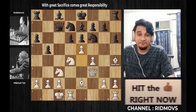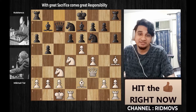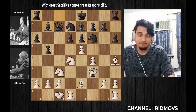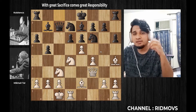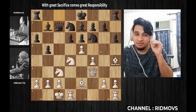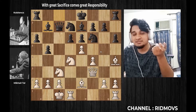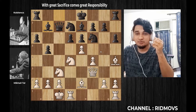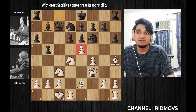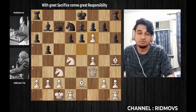Then Mikhail Tal plays pawn to E5. Now the bishop on B5 will attack the pawn on C1 — that is why he will capture the pawn with the knight. So Mikhail Tal is going to sacrifice. He is going to sacrifice the queen.